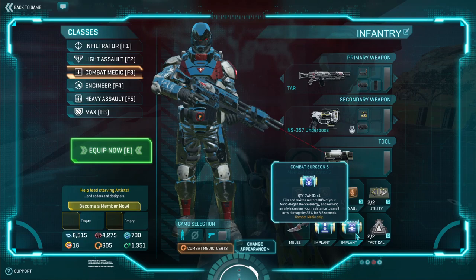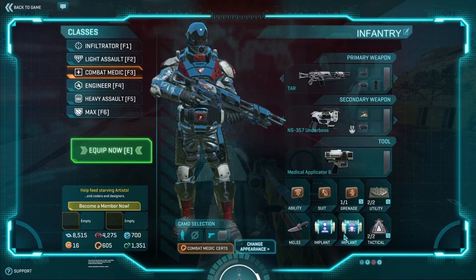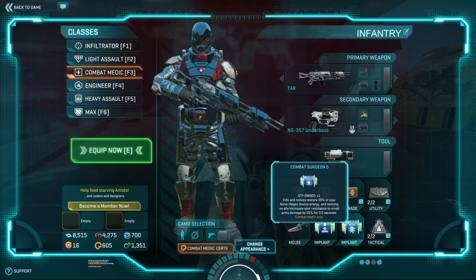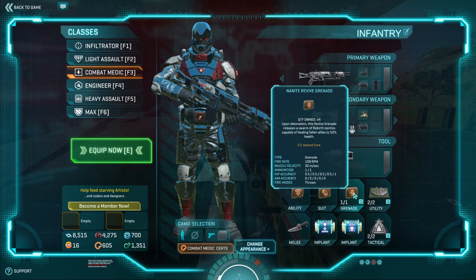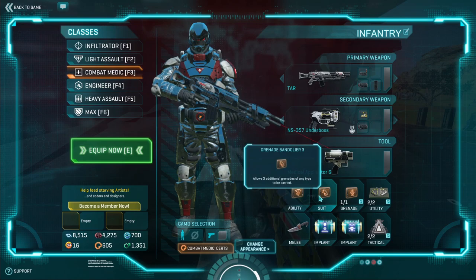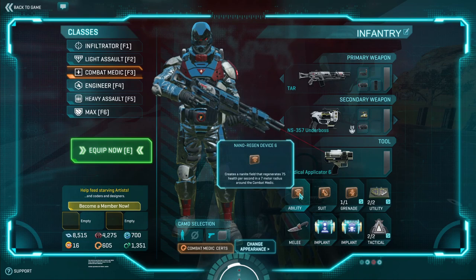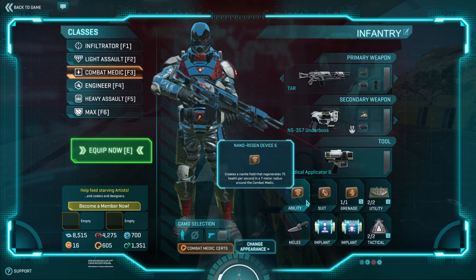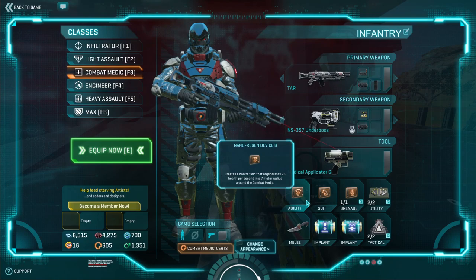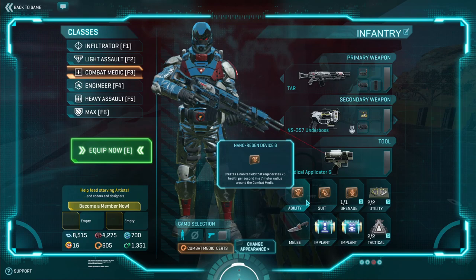To help keep the Nano Region Device up, we have the implant Combat Surgeon — a class implant specifically for the Combat Medic. On kills and reses, you get 30% of your energy back for your Nano Region Device. Reviving any ally also increases your small arms resistance. We're using grenade bandolier because we have revive grenades to get people back on their feet. On a res, we get a bit of nanoweave-like resistance from Combat Surgeon, plus 30% energy back — so we can constantly keep the Nano Region Device ticking. If we kill someone and then res a teammate, that's 60% energy returned, letting you constantly heal within an area.